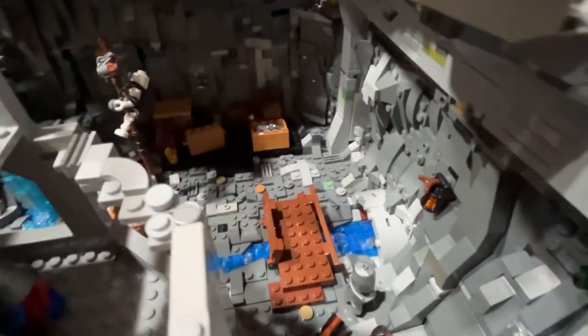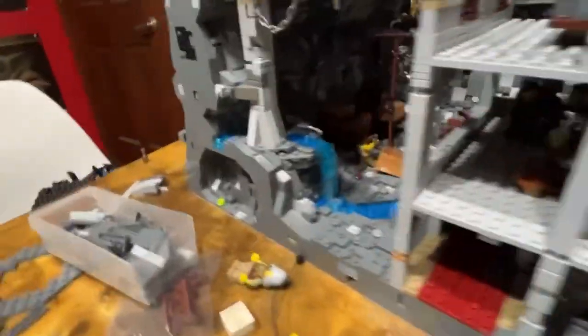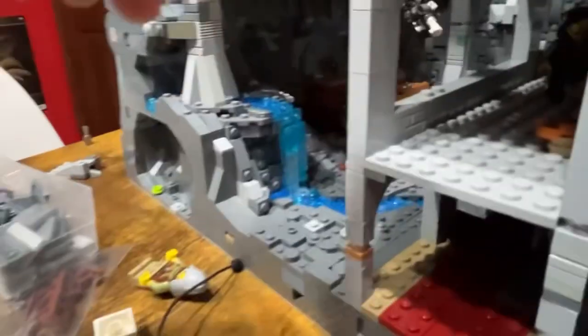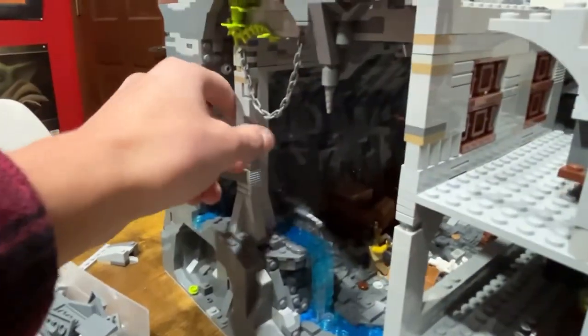There's a blacksmith area down there, a little bridge going across what I think is like a little underground river or body of water, and then some supplies back there and a culvert pipe right there. Around on the other side there is a peasant picking up bones from a place where prisoners can be hung. Right over here we have this little waterfall, which is one of my favorite touches of the build so far, and the start of another pillar.